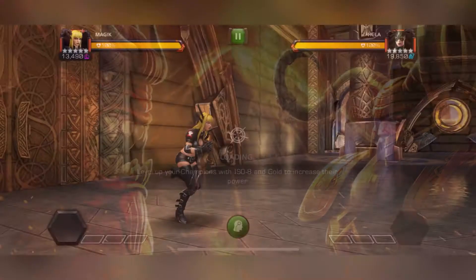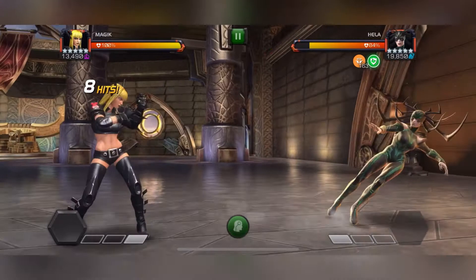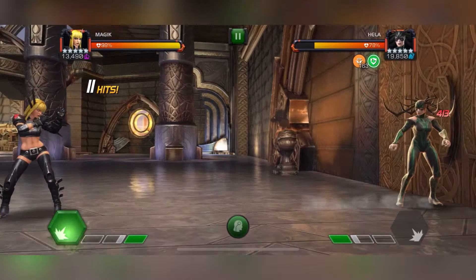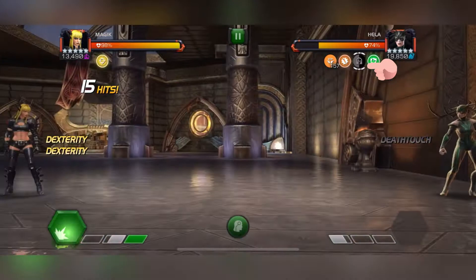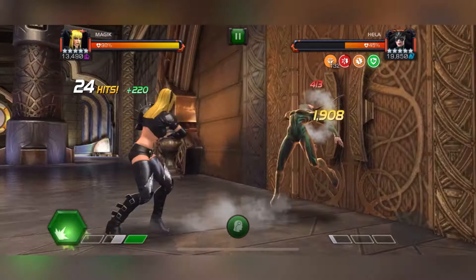If you have Magic, she can easily take out the first fight. The main thing to remember in this fight is the death touch, and that happens when she fires an SP1. A little grey icon will appear underneath her health bar, and while that is active, make sure she does not hit you, does not hit into your block - nothing - or you will be killed instantly. Other than that, it's quite a straightforward fight.